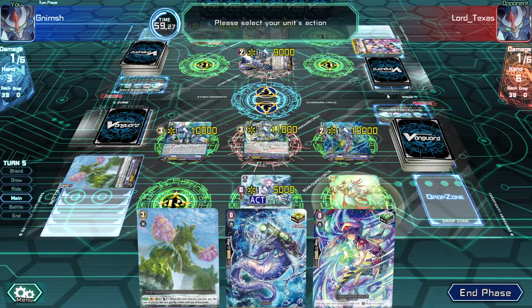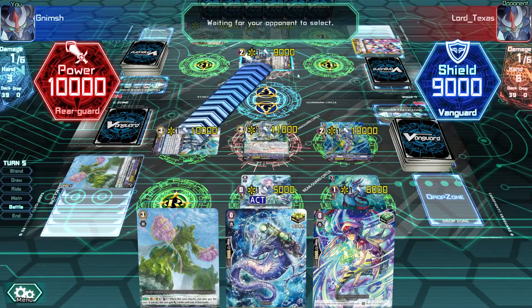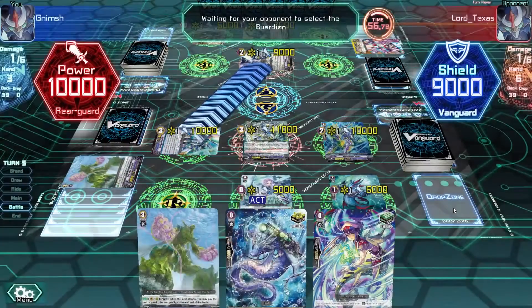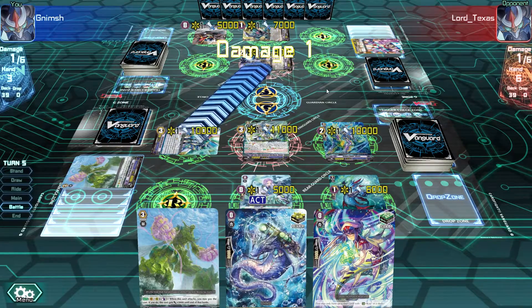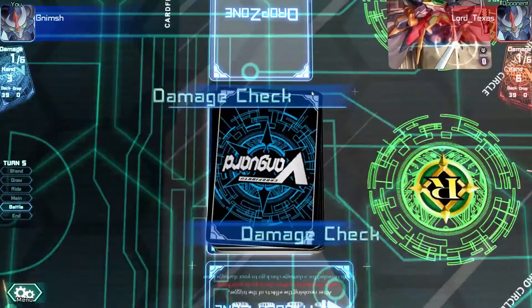I have to play it - then main phase, end phase, battle phase. I would like to have the Vanguard booster here because he gets plus 4,000 if he boosts the Vanguard, so he basically boosts Vanguard for 10,000. I could have replaced this guy as well, but it's just too good - and it's still 16,000. It's a really good attack here - 5,000 more shields for him to use. We need to get his hand down as fast as possible.